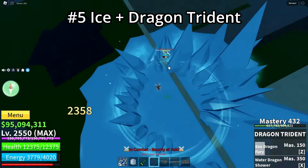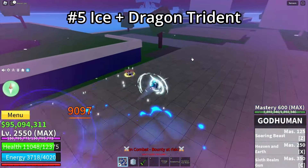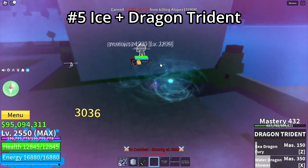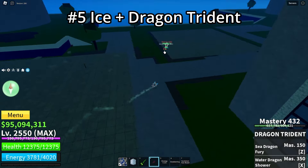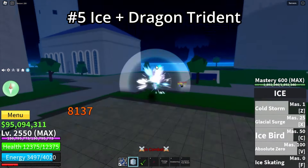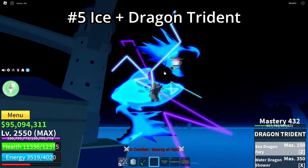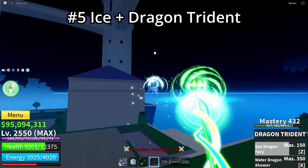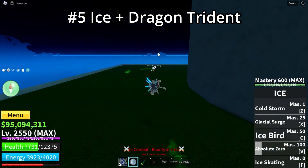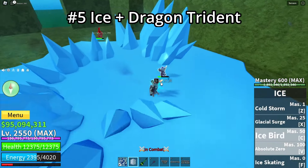Next is Ice plus Dragon Trident. The only thing holding back Ice B is that it's unusable in the air, but Dragon Trident is the solution — you can literally bring your opponent down and stun them. When they're down and stunned, you do Ice V and combo them in a deadly, one-shot, unescapable combo. With Cyborg V3 you pop that and do the combo; the opponent cannot escape if you're fast enough. It's a really good build — you can't spam Ice, but you can spam Dragon Trident.